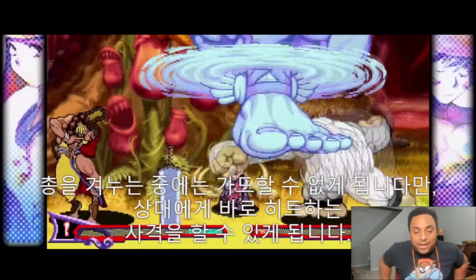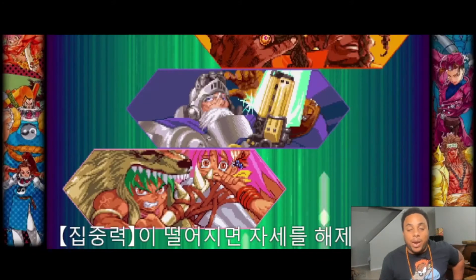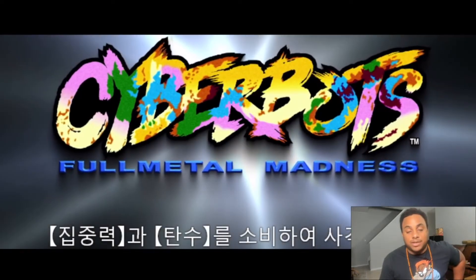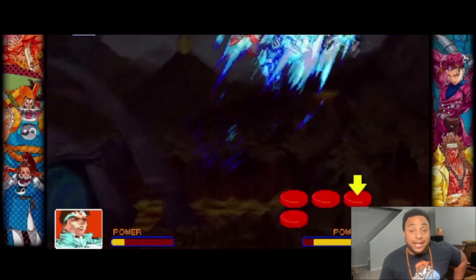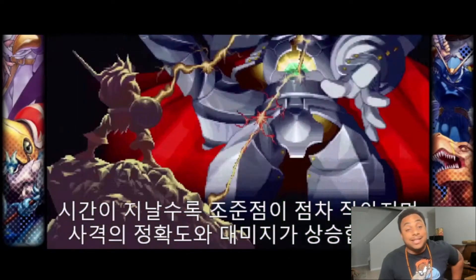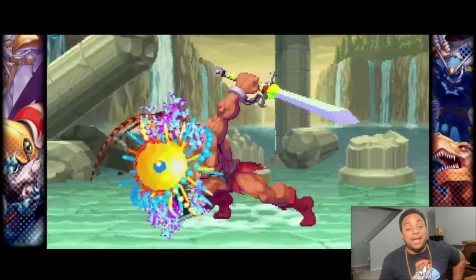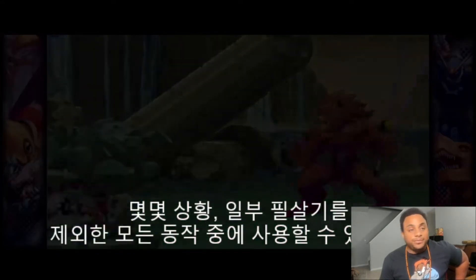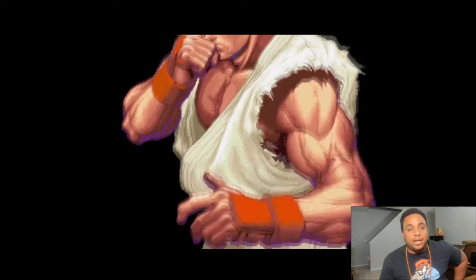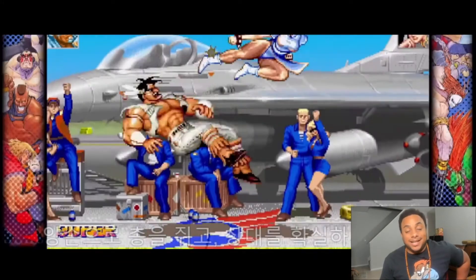If this rollback turns out to be fake GGPO made in Japan, and it's weak, then we'll know Street Fighter 6 netcode is going to be weak too — because the Fighting Game Collection is the proving ground. In 2022, the FGC's stance is: no rollback, no buy. Look at Granblue Fantasy Versus — great game, but the inability to play it online tanked the numbers. Follow what ArcSys has been doing, follow what KOF has been doing, and get that rollback going.